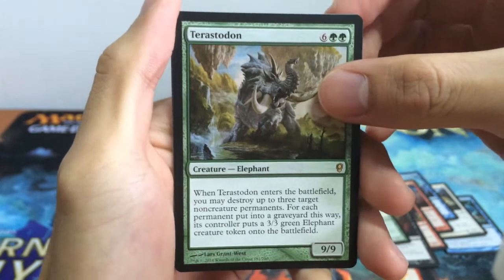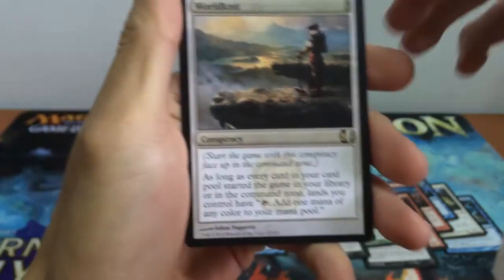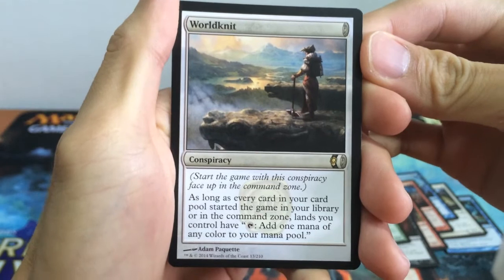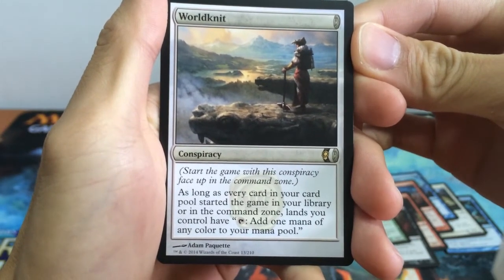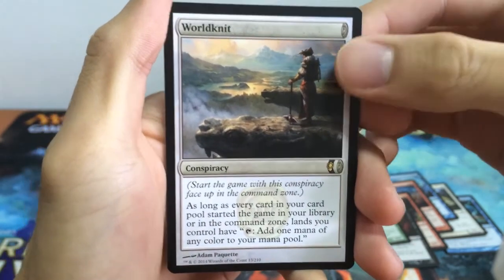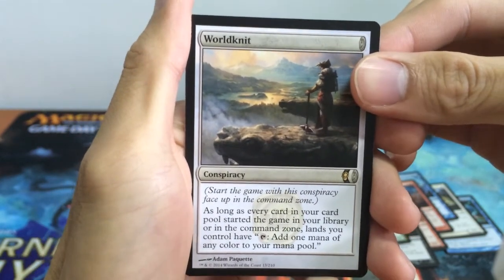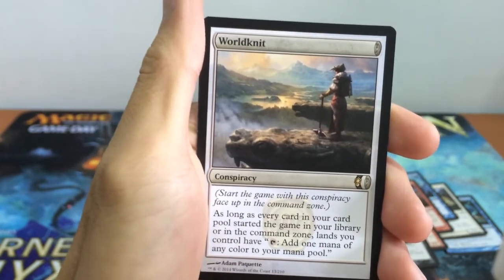Our next card is our Conspiracy card that affects our draft — it's our World Need, a Conspiracy type card. As long as every card in your card pool started the game in your library or in the command zone, lands you control have tapped 1, adding 1 mana of any colour to your mana pool. So pretty much if you drew this and you commit to some strategy from the very start, this will be very very useful.